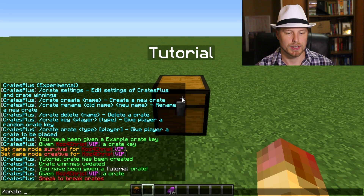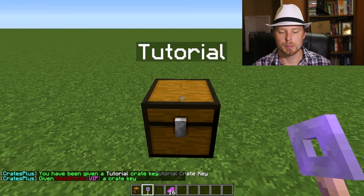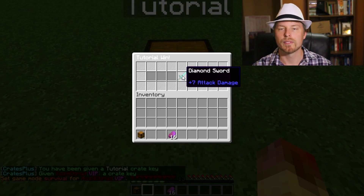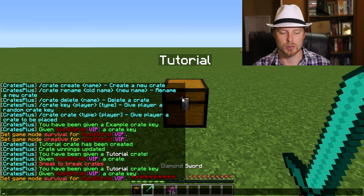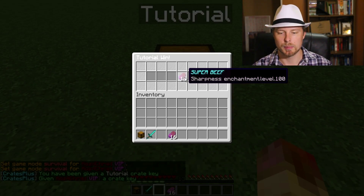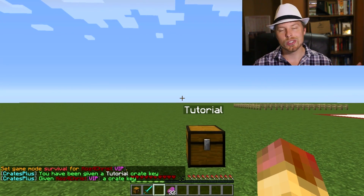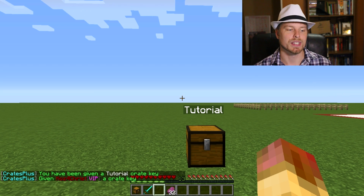We do 'crate key username tutorial' to give a key, then open the crate — and we got the diamond sword! We can do that again and we got the Super Beef. You can set up a lot of other things for crates and most of that is all in the config file.